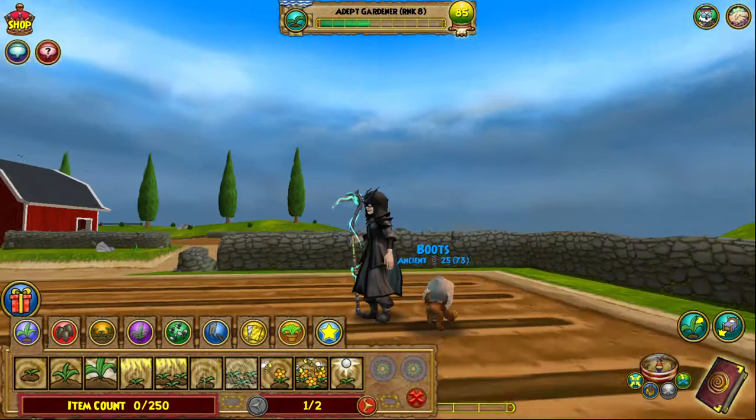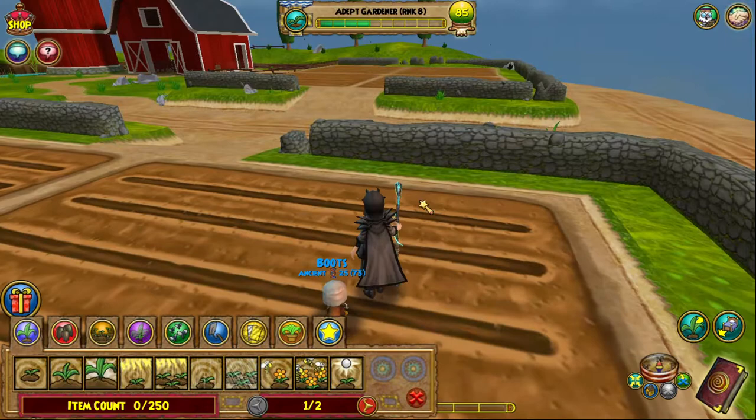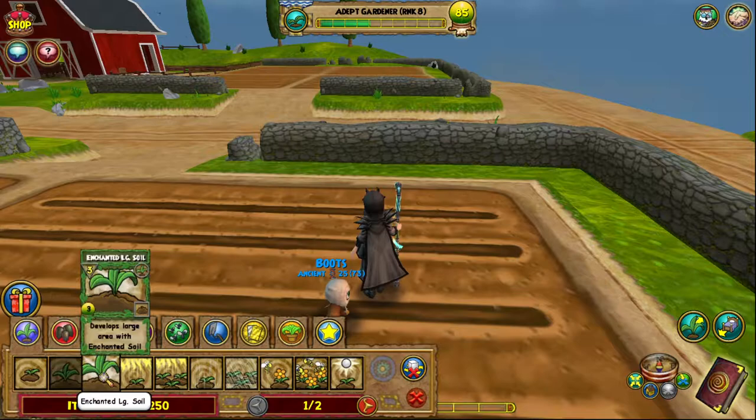We're going to look at our spells now. You'll notice that I'm a rank 8 wizard, but that doesn't necessarily mean I have all of the spells that come with being rank 8, because I haven't learned them yet. I'm an adept gardener. Some of the starter spells you'll get are small soil, medium soil, and one of the upper level ones is an enchanted large soil. I haven't gotten regular large soil yet or the other enchanted soils, so I am a bit limited on what I can plant.